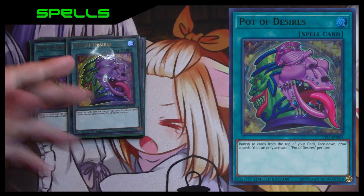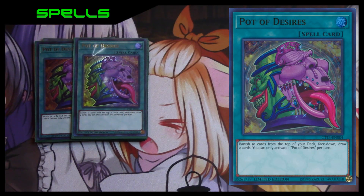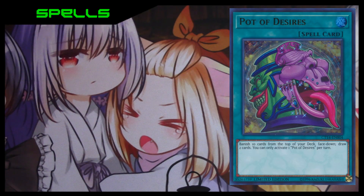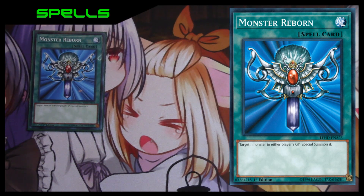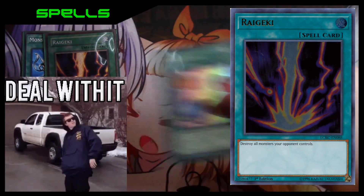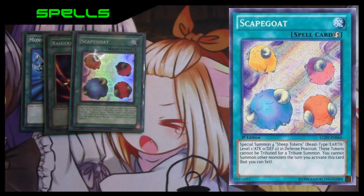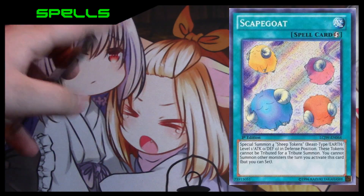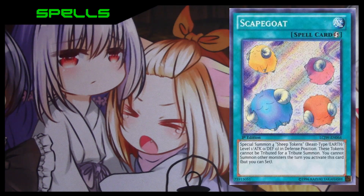For more draw power we have the controversial Pot of Desires. I know a lot of people hate this card but the draw power is just too good to pass up. Since you now have three Wind-Up Magician, you have less chance of banishing all your important Wind-Ups — all your key cards are at three, so it's not bad to run. For the one-ofs: Monster Reborn, the one Raigeki — I don't see a lot of people playing this anymore but this is a casual rogue deck — and one Scapegoat, though I may take it out if it doesn't work out.